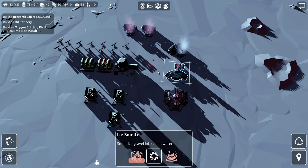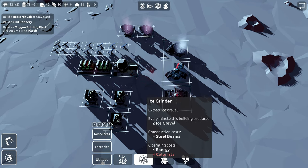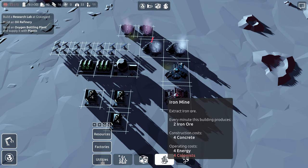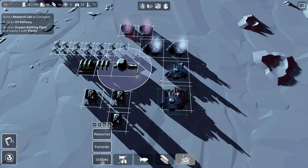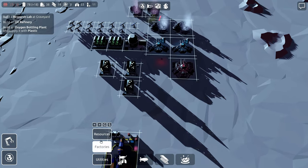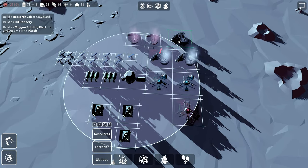I need another ice smelter too. Interesting — so you're not making any water because you're not making enough ice. Oh, I tore that stuff down, that's why. So I need one more ice grinder and one more ice smelter. Like, this is what I had before — I had these two things up and running. And I think I want one more ice grinder even still.